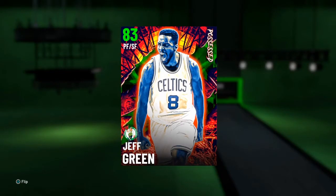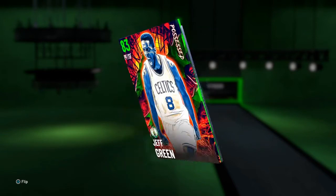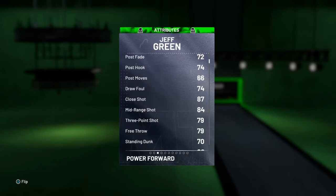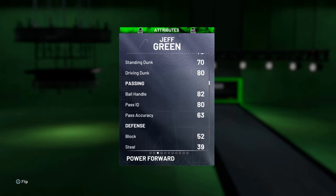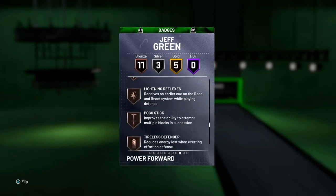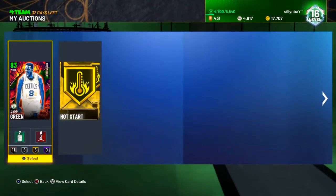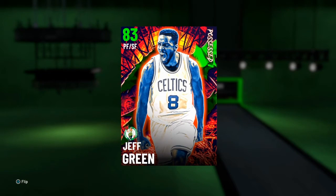Card number three — this is arguably, not even arguably, the best budget card in the game. This is Jeff Green. If you're just starting out, you can get this card for like 1,000 MT. First look you might think it's a regular card, but this card's 79 three-point rating plays more like a 90, and he can dunk and play defense. If you're just starting out and you need a small forward, I recommend this card. Definitely a card I started off with and I still use sometimes in triple threat. Very cheap card if you're just starting out.